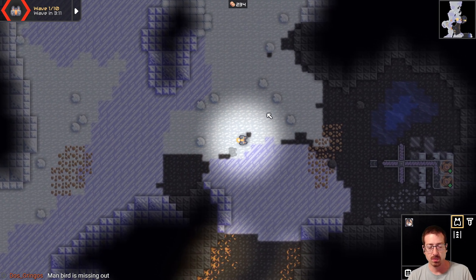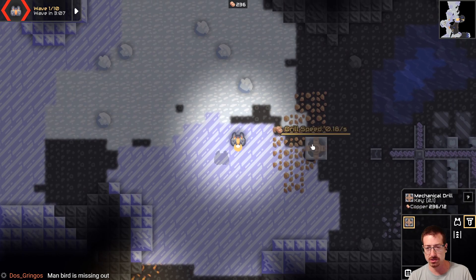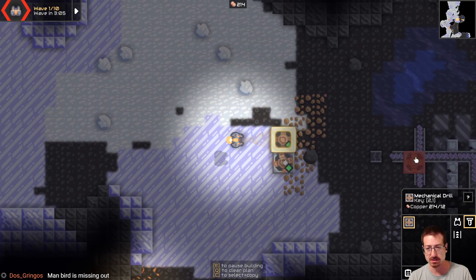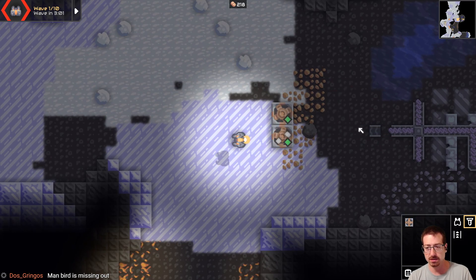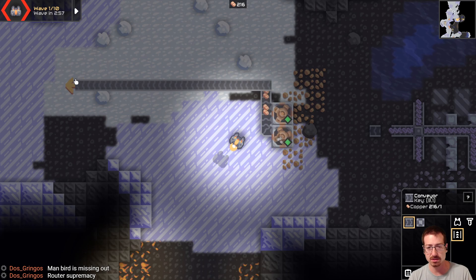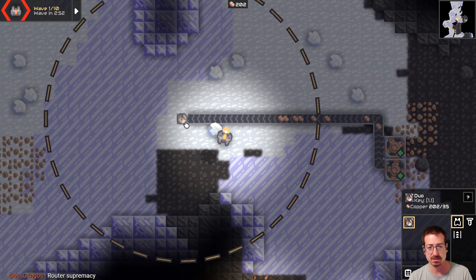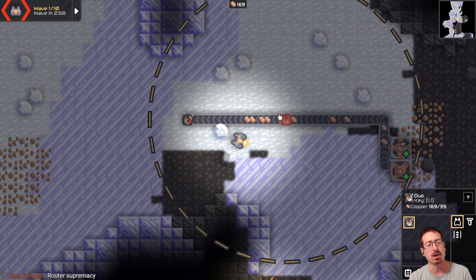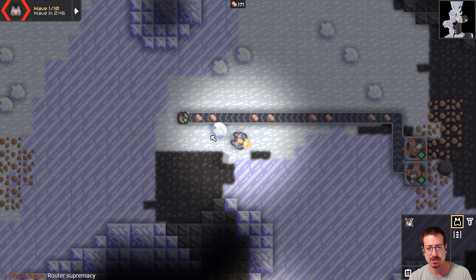One thing I've realized playing a bit more is that you don't need power for these things, so I can just build drills over here. Copper is a resource that you need to fund turrets — ammo, I think is the word I'm looking for. Also, I don't remember these dots being here. I must have changed the setting.